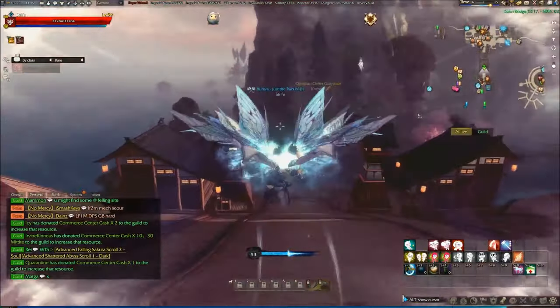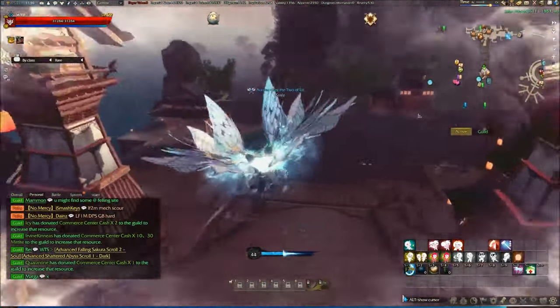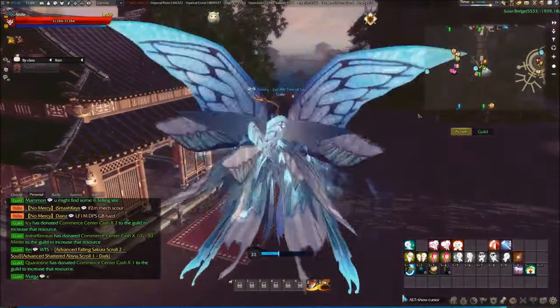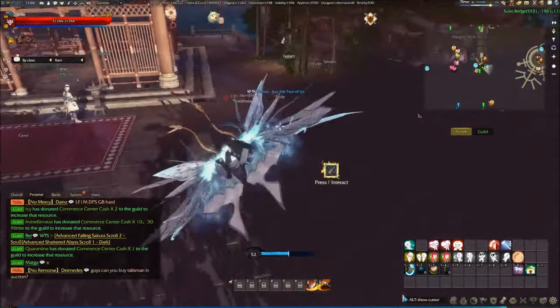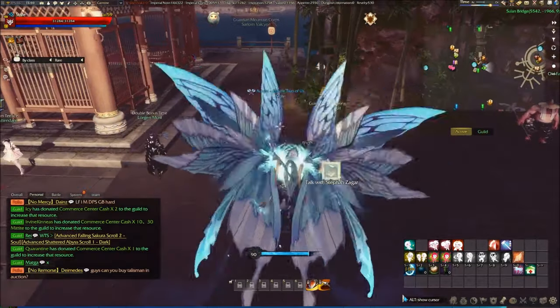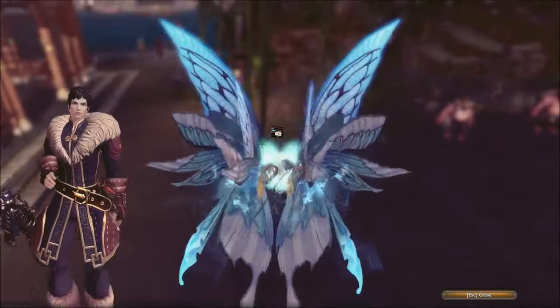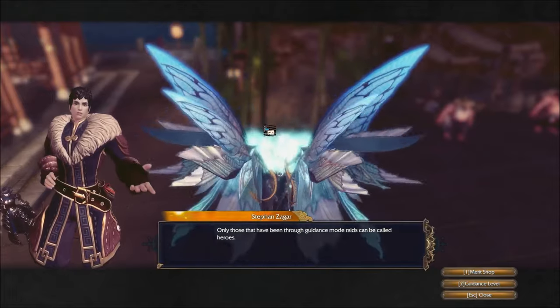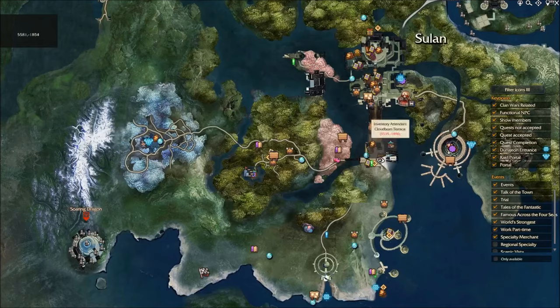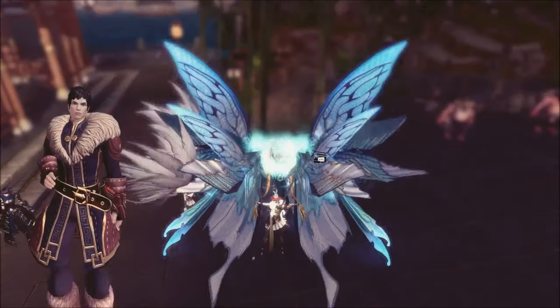I'm going to show you exactly where to go. I'm not going to cut the video and make myself ping into different locations — I want you guys to see where to go without any guesswork. You can fly directly here, which is here on the map — just quickly showing you right here. Then talk to the NPC.